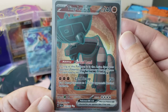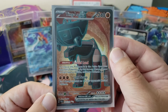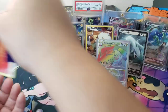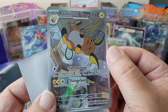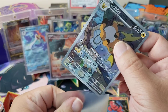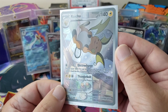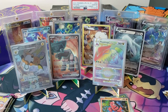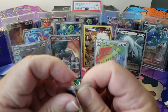Look at that Tinglu — it's like a moose with a wok on its head, dude. That's so amazing. And we finally got this illustration rare of Raichu — it's just like the sleepy Tyranitar from Battle Styles. I need to get that card too. Silver Tempest, let's go — pack battle is tied up, three to three.